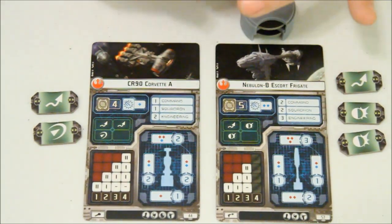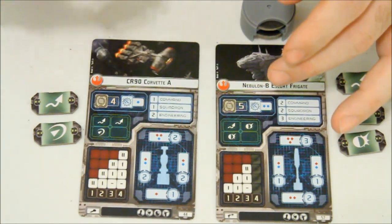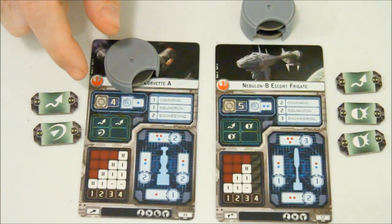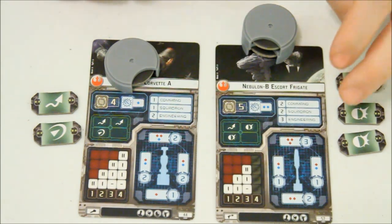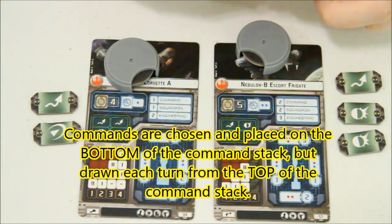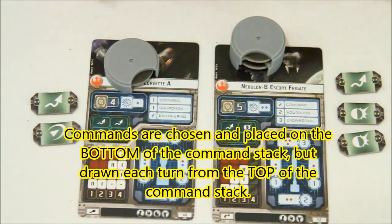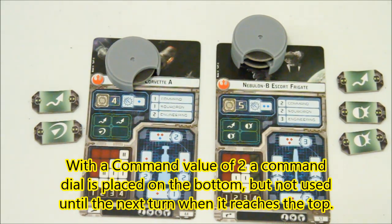Every turn, the player chooses one of these commands and places it face down. The CR-90 only gets one because its command value is one. The Nebulon, however, has a command value of two — the ship is a little bit more powerful, but it takes more planning. Whenever you choose one of these commands, you have to place it on the bottom of the stack, so you have to make your moves one turn ahead of time. On the Star Destroyer, you have to make your decisions three turns ahead of time.